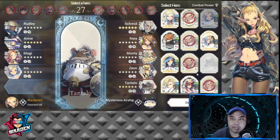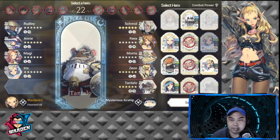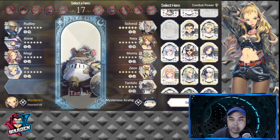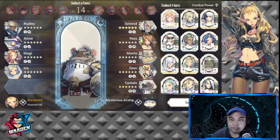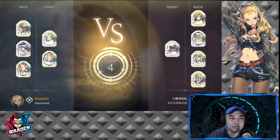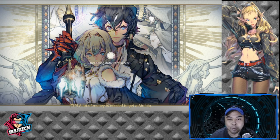Now who am I going to get for the front line? That was unexpected. I'm rolling with the punches here to see if I can still win this. He was able to get Tantalo and ban Garf, so I need to adapt.